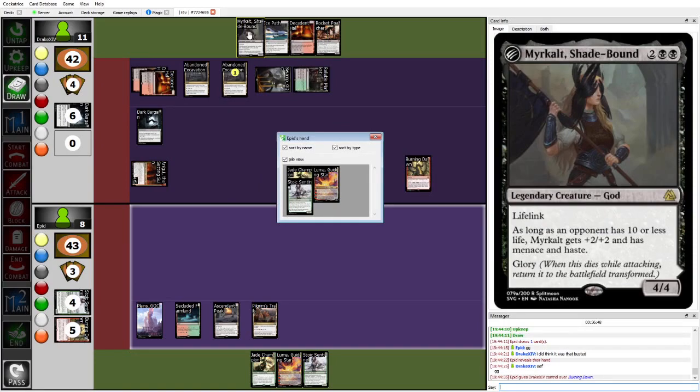And with that, Drake takes a 2-0 over Epid with what is a completely new deck on the scene, breaking into the top cut. They're currently 3-0 in games. Epid is definitely not out of it at 2-1 — if they win their last round they can also still make top cut, so not out of it by any means.